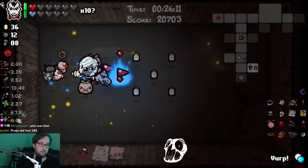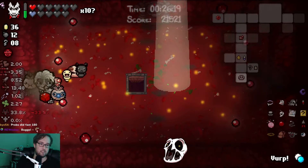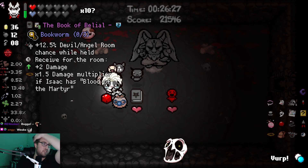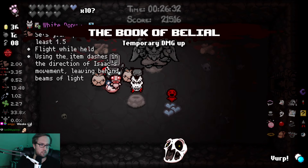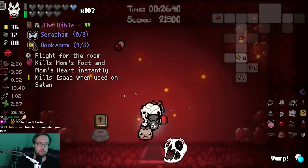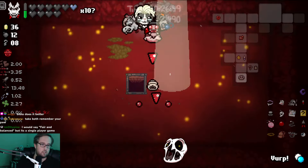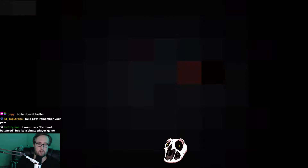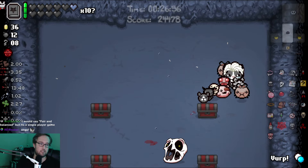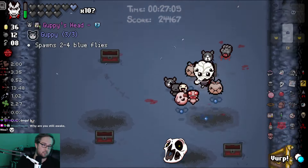I guess I'll touch the Book of Belial for two out of three bookworms - wait, how am I zero out of three? Did I not touch the Bible? And I guess I might as well leave the paw behind at this point. Oh, now I'm two out of three bookworm. I would say fair and balanced but it's a single player game - you can still achieve balance. Oh no, I forgot to drop the Left Hand. Oh - I'm five out of three Guppy now. Are we missing one? We're missing Guppy's Eye.